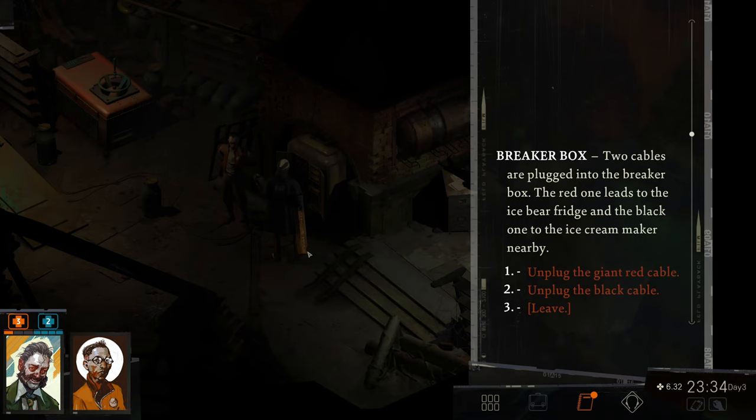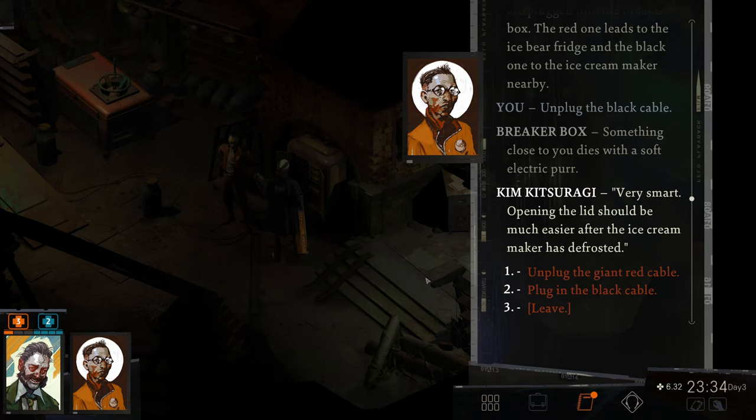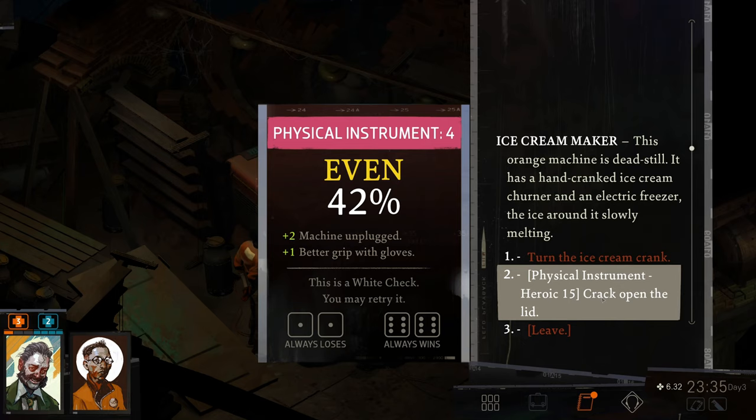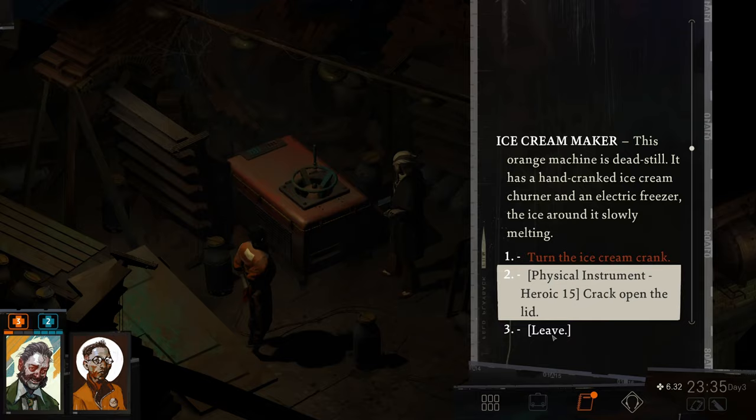This multi-tool is like three or four feet long — that is one heck of a tool. We're gonna unplug the ice cream maker and let it thaw a little bit. Something close to you dies with a soft electric purr. Opening the lid should be much easier after the ice cream maker has defrosted. This orange machine is dead still — it has a hand-cranked ice cream churner and an electric freezer, the ice around it slowly melting.